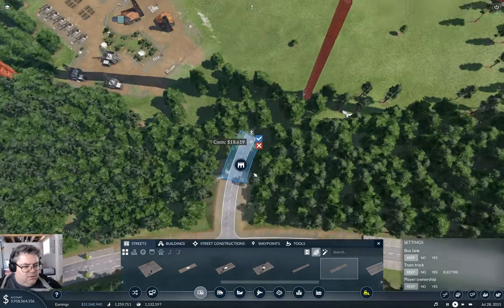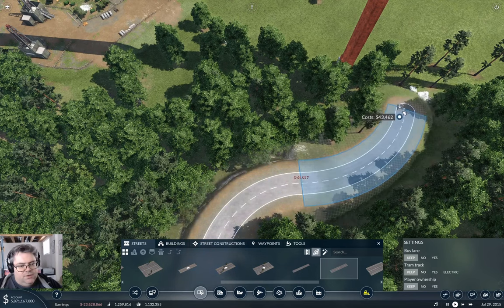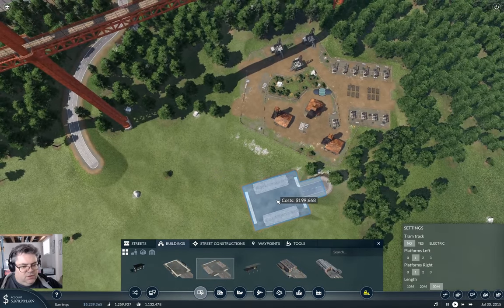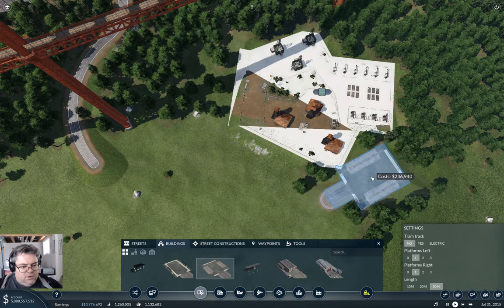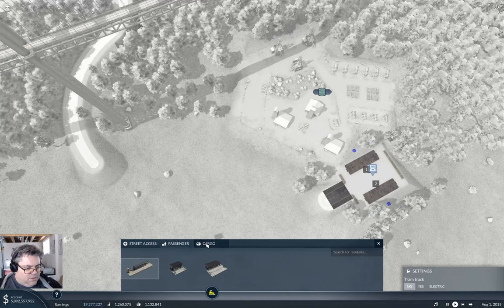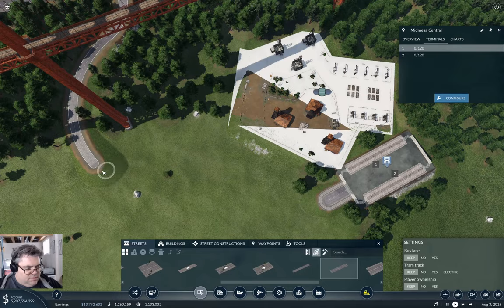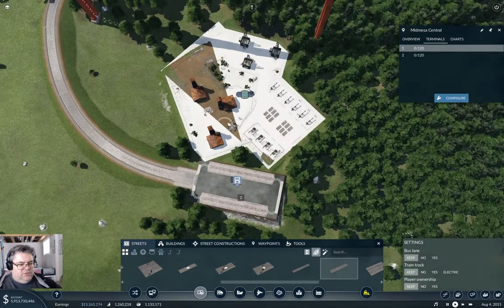Can we get it to go down in a way that isn't horrid? Yeah, I think we can. That means I'm going to need a station over here — say, put it here. Here will do. Then we're going to configure cargo, make it a little bit longer, and have this come around into there. That is acceptable.